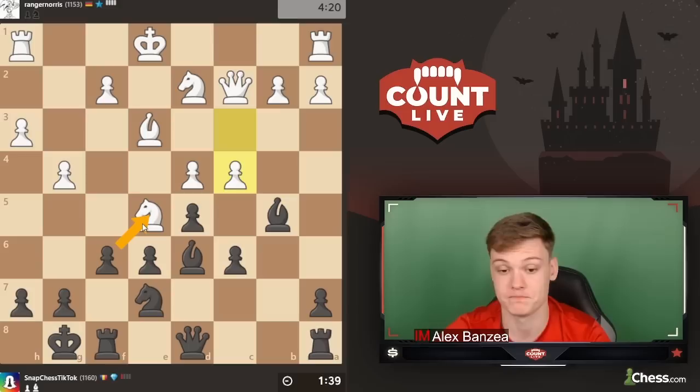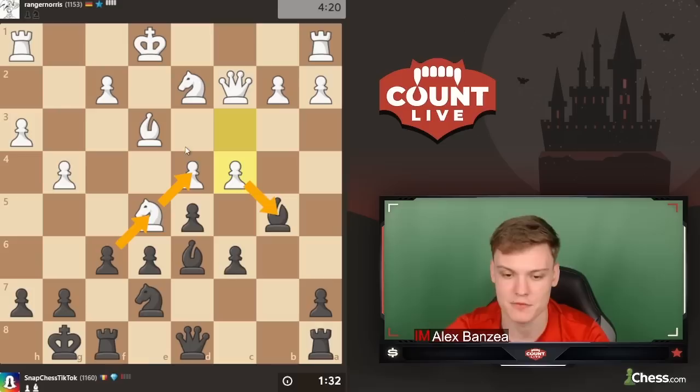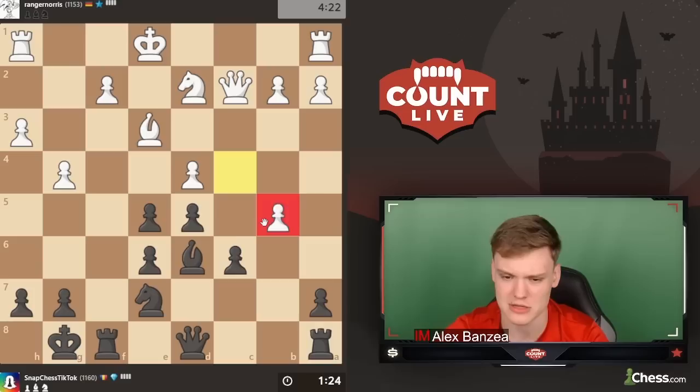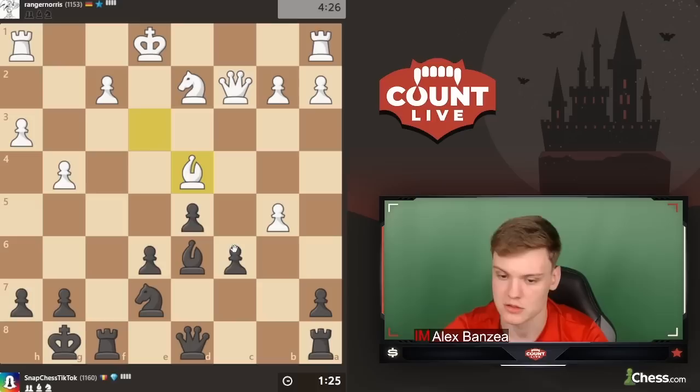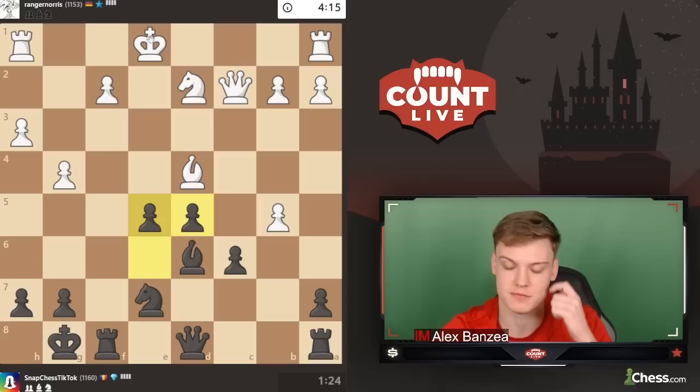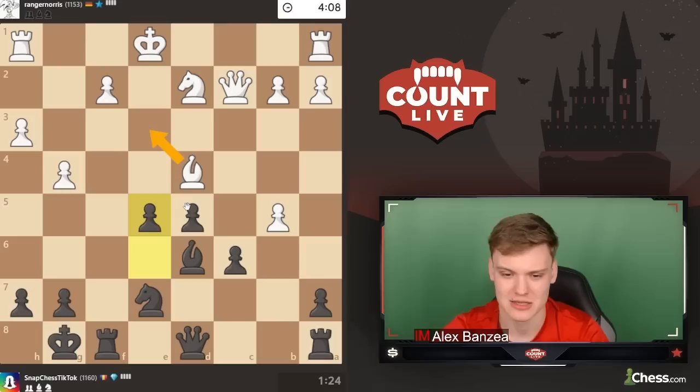Just going to try to calculate some concrete lines. Like taking — he takes my bishop, I take on d4, he's kind of forced to take. I can either push c5 or e5, and then d4. After c5, bishop e3, d4 — it looks like his bishop is almost getting trapped. The other thing he has is maybe taking with a pawn. I take, bishop takes, and then maybe e5 is better than c5. Just pushing in the center — his king is still in the center and we have managed to get some kind of initiative going.